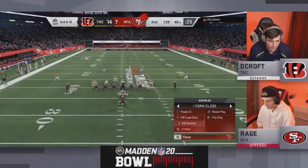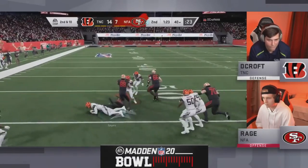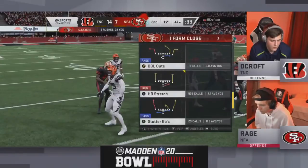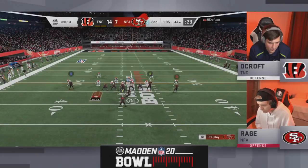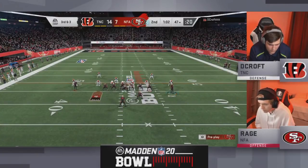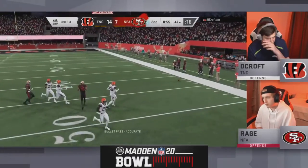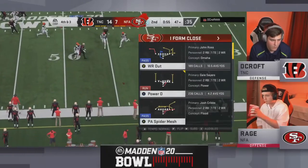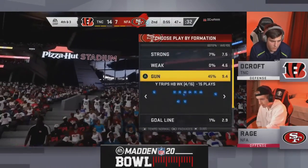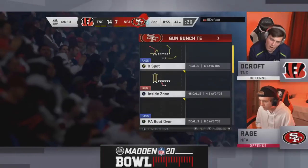Rage staying in the I-form close — he's going to go to stretch. Sayers able to find some room outside once again. A nice outside run: eight carries, 34 yards for Rage — over four yards a carry. Maybe he's listening to the broadcast, because this looks like he's setting up for a third straight run play. He drops back to pass with Manning — looks right side — Josh Cribs out of reach, can't make the catch, and Rage can't believe it because he was wide open.